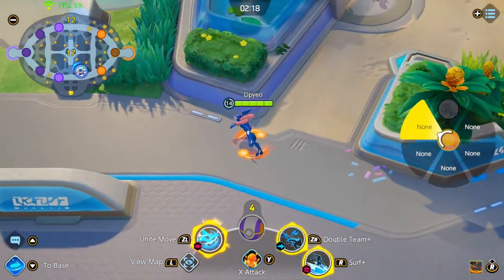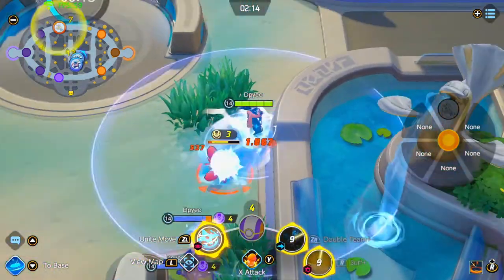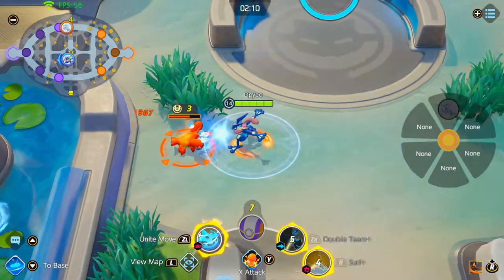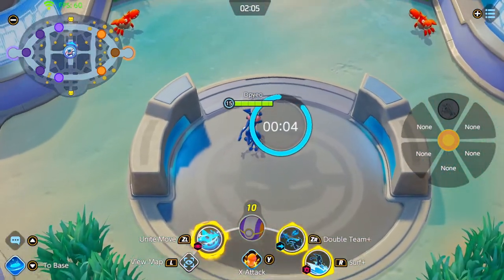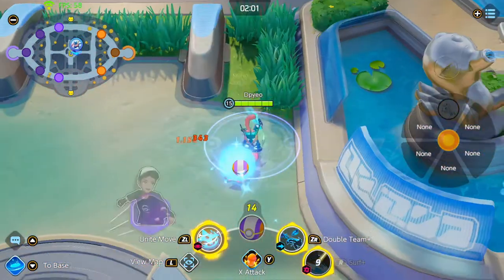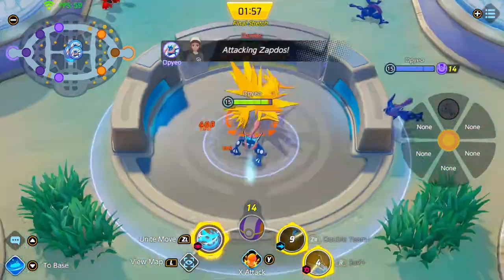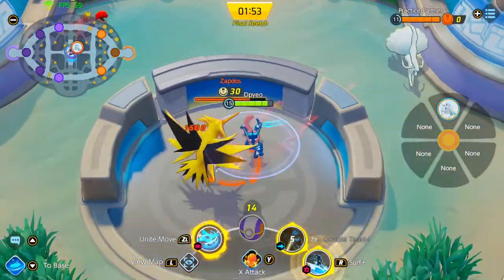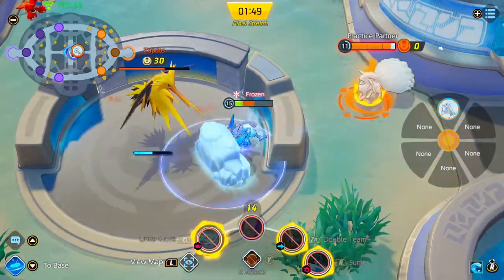Zapdos is coming up in 20 seconds. Make sure you want to be by Zapdos with your team, at least close to 10 seconds before. If you are ahead, I would recommend three people going up and two people going down — just get a head start and make sure you have that lead. Make sure to not let them get Zapdos after you score.